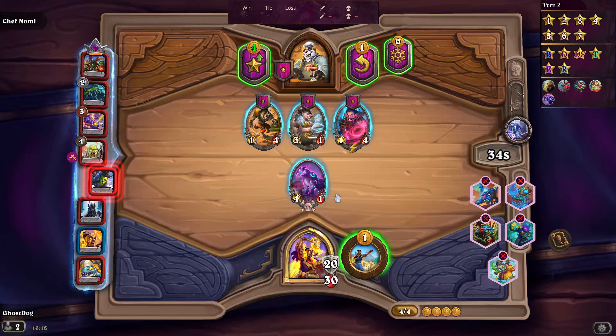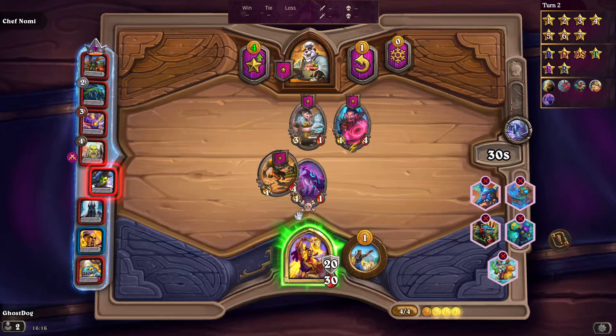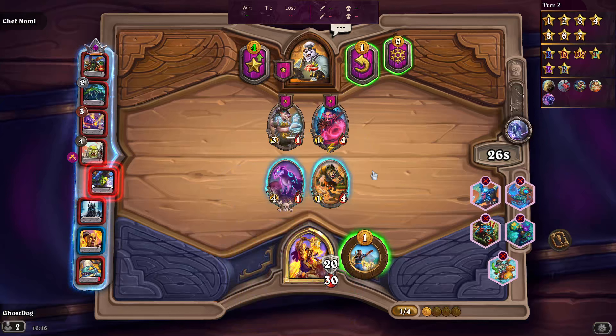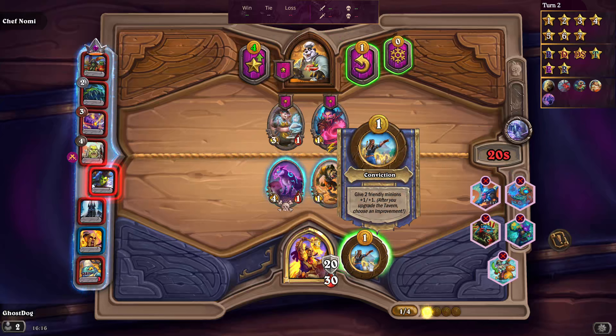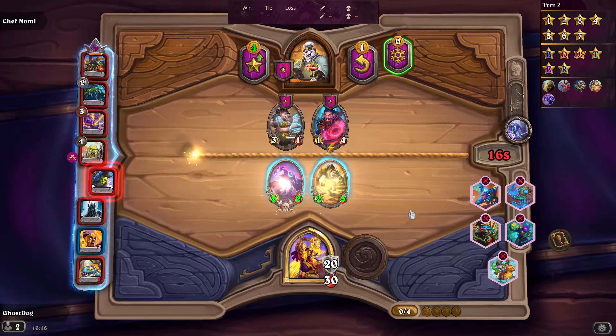This minion gets plus one plus one attack for each minion that died in combat. So it'll die straight away, be replaced by two taunt minions which die, and then it gets bigger. You have control over ordering them, so you want this one to go first. I'll give two friendly minions plus one plus one.